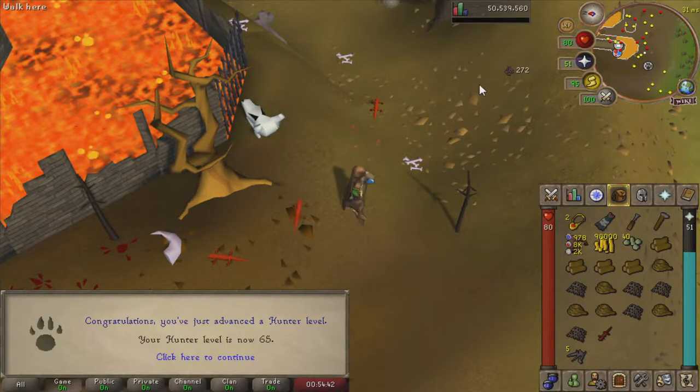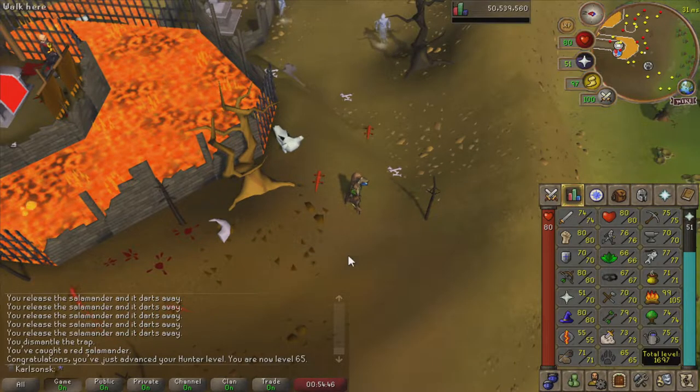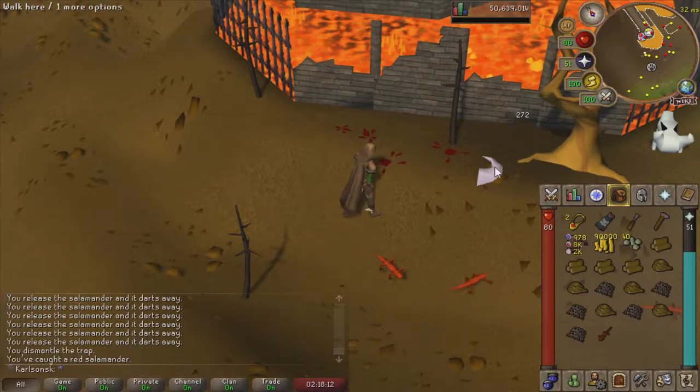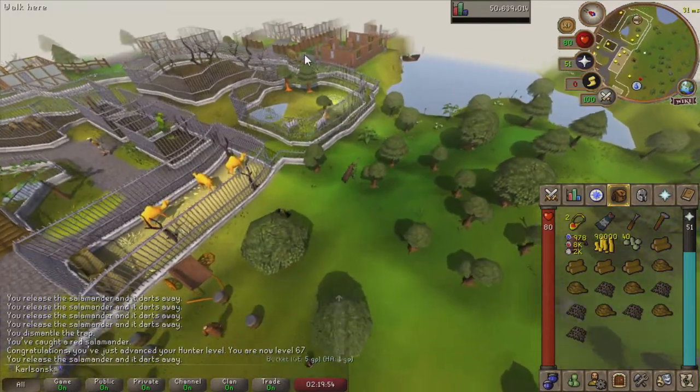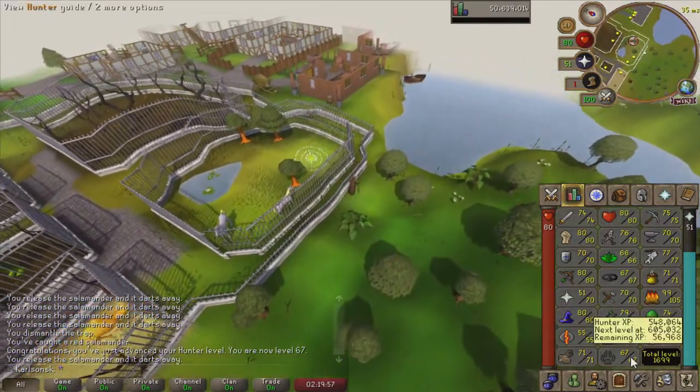65 hunter has been obtained. We can now officially catch magpie and chinchompas. Only 2 more levels to go until we move on to the black salamanders. And there we have it - 67 hunter. Go ahead, bank, and get ready to be in the wilderness for quite a while, because we will have to catch enough black salamanders to get from 67 to 80 hunter.